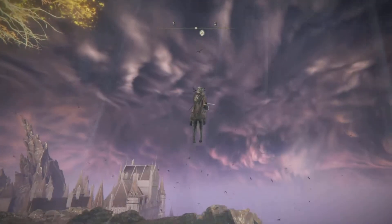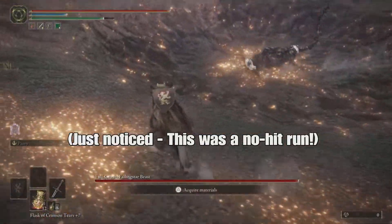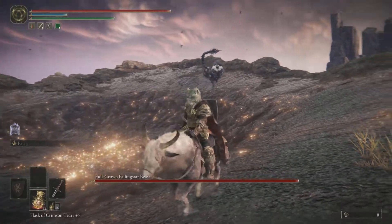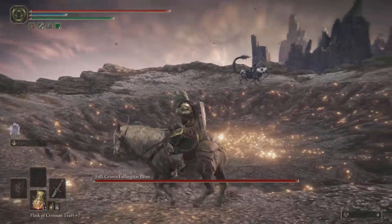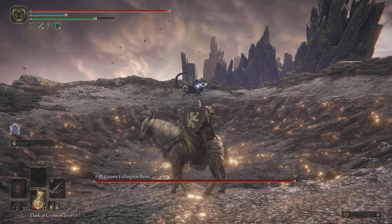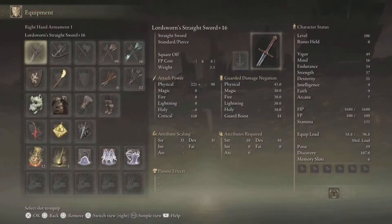Hey guys, I'm Scales. Today I'm making a quick guide on how I beat the Full-Grown Falling Star Beast pretty easily. I kind of figured out the strategy on the fly and I haven't seen it anywhere else, so I thought I'd bring it up here. I walked into this fight twice the recommended level — I think I was 105 with a plus 16 straight sword — and he was still proving too difficult to do via conventional melee.